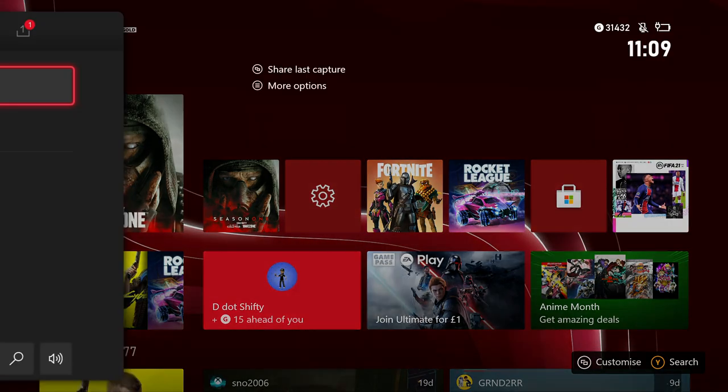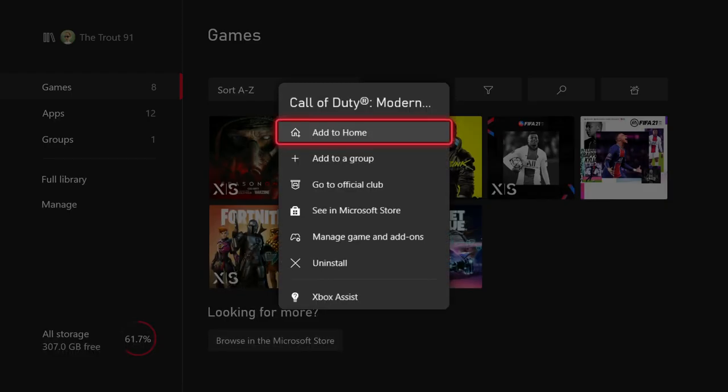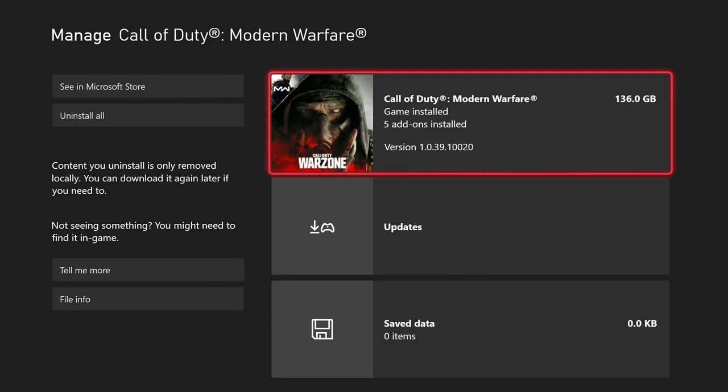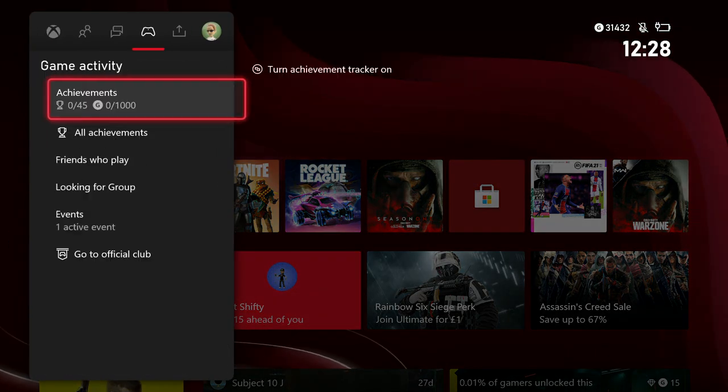On Xbox One and Series X, a similar process will occur. The game will automatically download the update if you have Instant On enabled. If not, opening the game once the update is live should prompt it to download. If you're not an early bird, turn on the Instant On power mode to download updates while you're in bed.